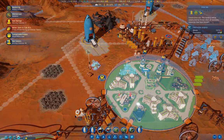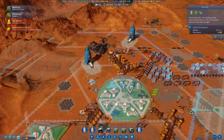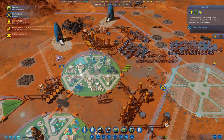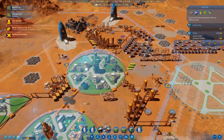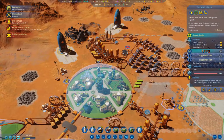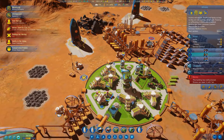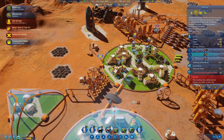Let's up the construction rate on that. This drone hub just needs to get constructed here. I need one more electronics for that, and then we should be good there. That has sorted out my housing issue, I think — for the moment.